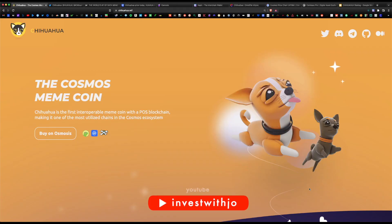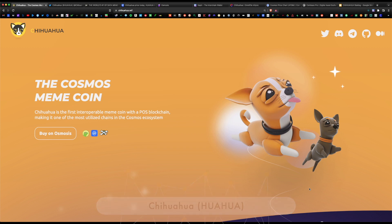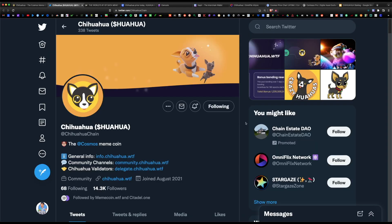What is up guys, Joe here back with another video. Today I wanted to cover the Chihuahua token on the Cosmos blockchain. Chihuahua is the official meme token for the Cosmos network and they have a ton of support from all the validators and developers of the Cosmos ecosystem. We all know the success of Dogecoin and Shiba Inu that just skyrocketed and blew up in price, and the Chihuahua token has a high chance of becoming the next successful meme token.